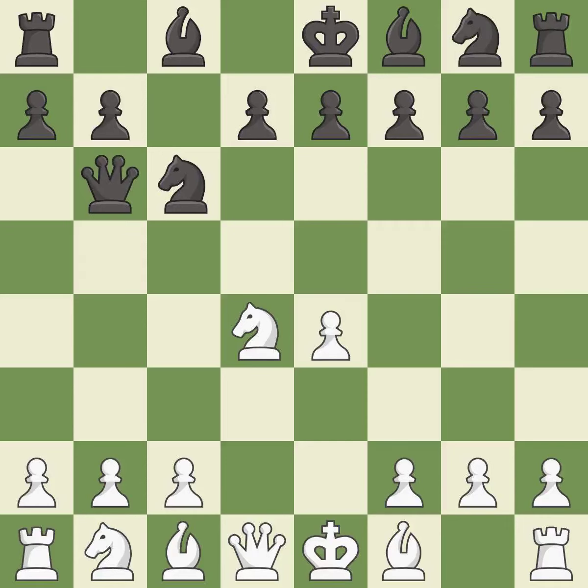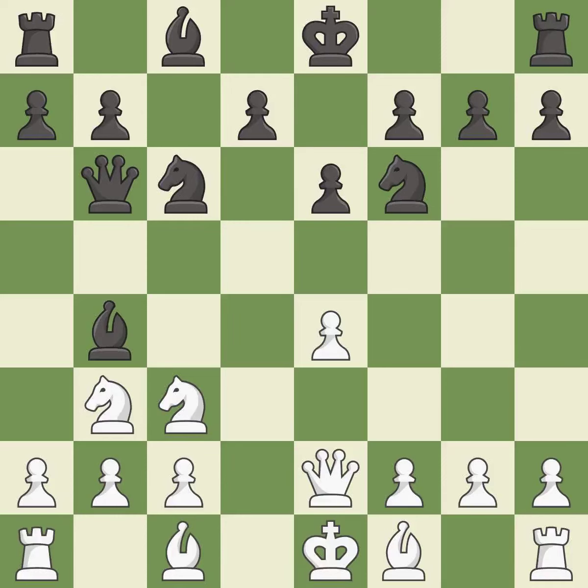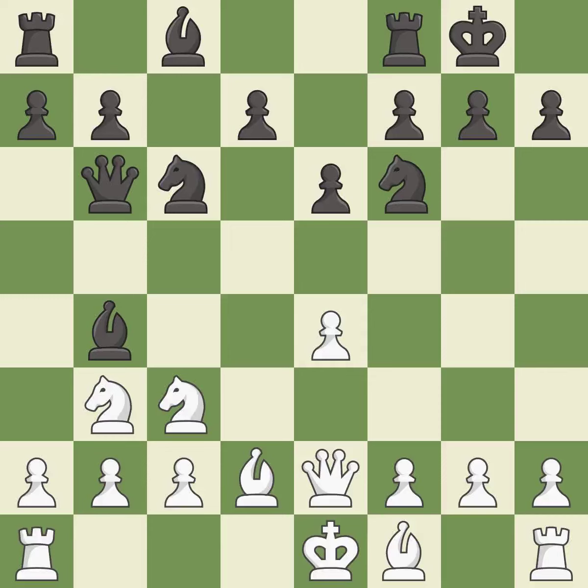Qb6 develops the queen and attacks the knight on d4. This move puts the knight on a safer square. This threatens to win a pawn. This defends a pawn that was under attack and had no defenders. The bishop is ready to be developed to an active square. This develops a queen off its starting square, getting it into the action. This immobilizes the opponent's knight by pinning it to the king. This develops a bishop off its starting square, getting it into the action. Castling gets the king to a safer square, out of the center of the board, while also developing a rook. Castling kingside tends to be safer because the king is further from the center.